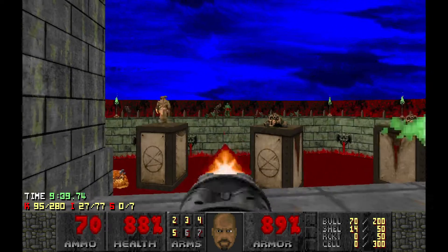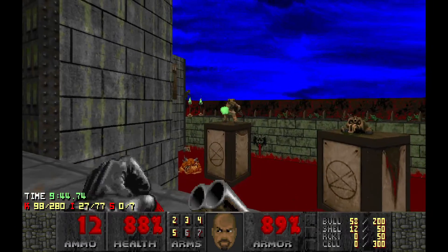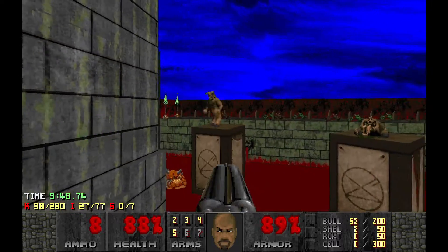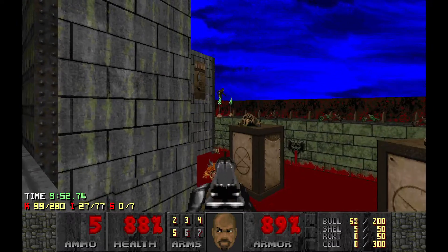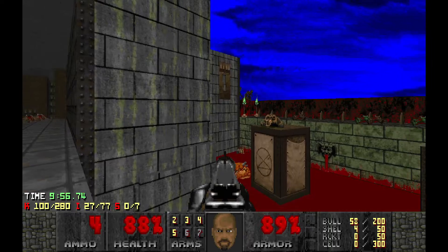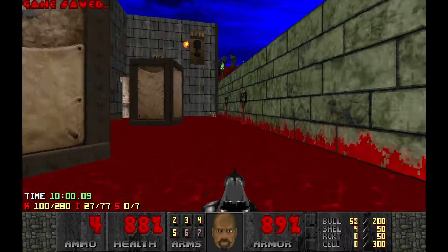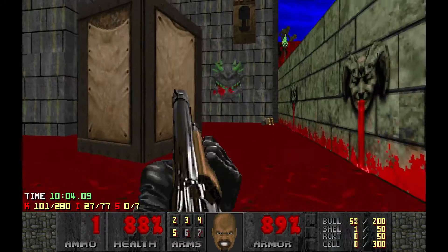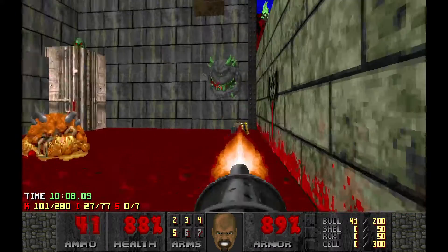I'm gonna snipe these little imps. The pellets are connecting — damn it. Oh, there's a HOM in that window. It looks kind of cool when it's contained in a window like that. That's definitely gotta be an unintentional one.